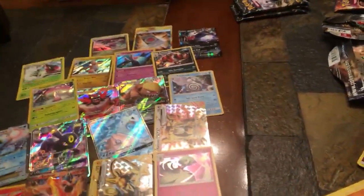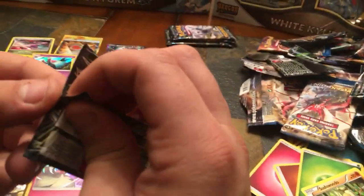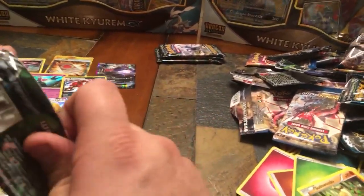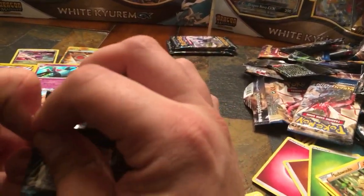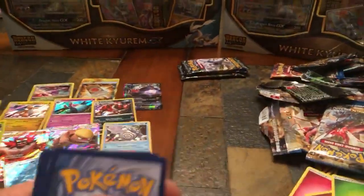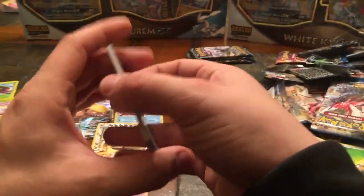Cool card to add to the collection. Comment down below one of your favorite cards you might have pulled. My favorite since getting back into collecting — I believe I pulled a Ho-Oh GX and an Alolan Ninetales, I think from the Fates Collide set. That was a pretty cool card, I'll show that in my future videos when I go through my collection.